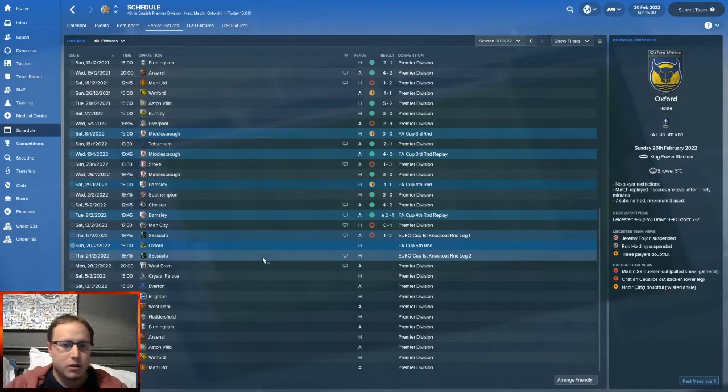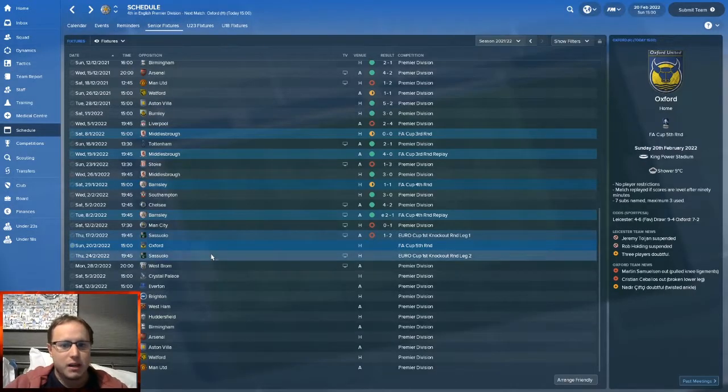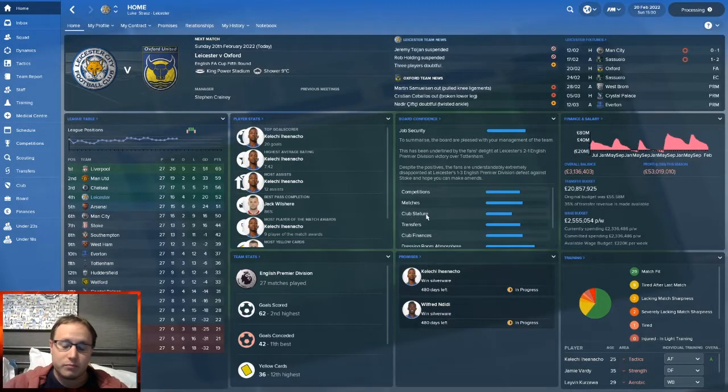Today's episode we're against Oxford in the FA Cup fifth round. Should be an easy win — they're a League 1 team, so we should easily win this. We might not, you know what happens. And then we're going to play the other Cesaro game, the return leg. We're at home but we're a goal down on aggregate, so we need to win that game.